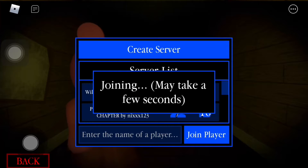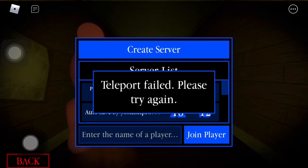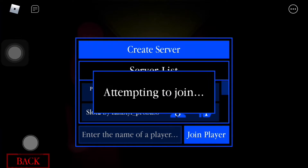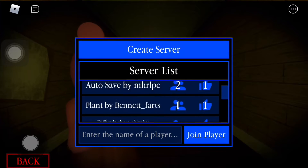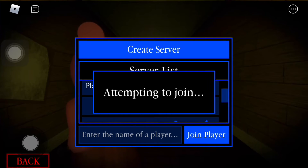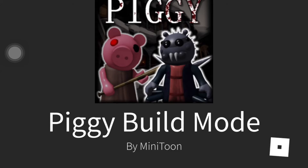Let's see which map we're going to pick next. We have Willow's Prison, Piggy Inner City — let me click that. It's full. Let's click it again. There's also Plant — I need to play that. I am a fan of the Plant map, so let's see how good of a job they did on this.